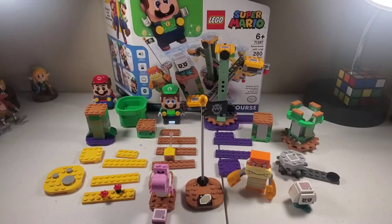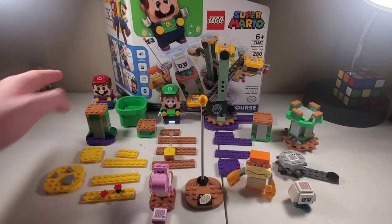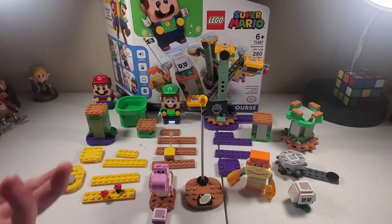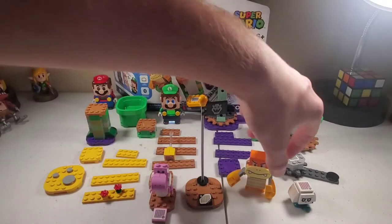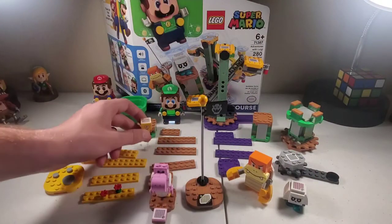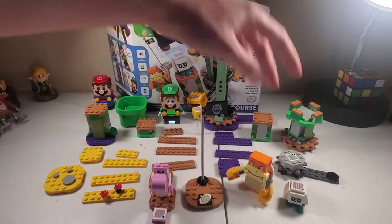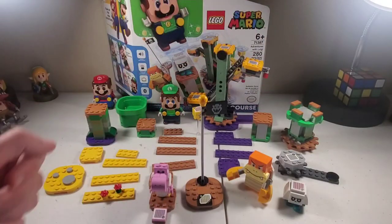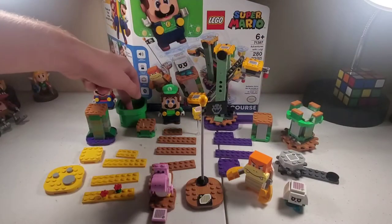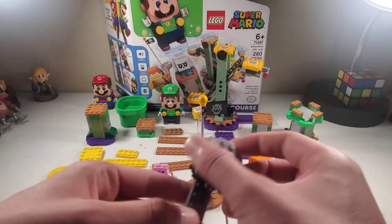How's it going everybody? It's Himbibble from Himbibble's House here, taking a look at set number 71387, the Adventures with Luigi starter course. It comes with everything you see here except for Mario and Luigi, Yoshi, Boom Boom, a Bone Goomba, and a question mark block which has fallen over. And it comes with these 5 structure builds: the pipe, the goalposts, and this little gear thing here.